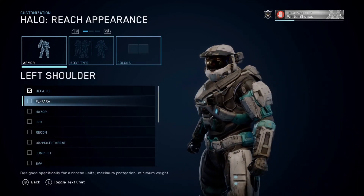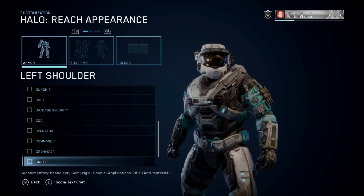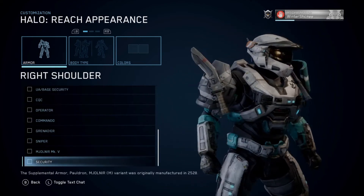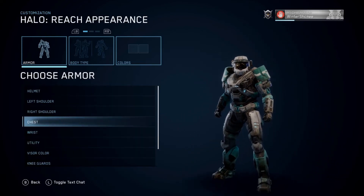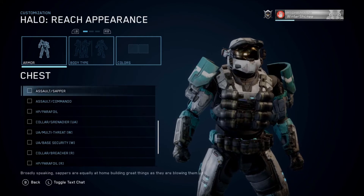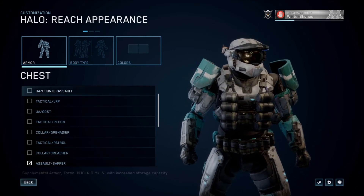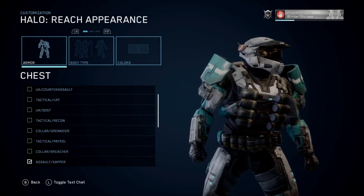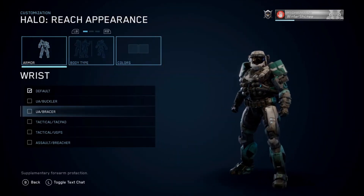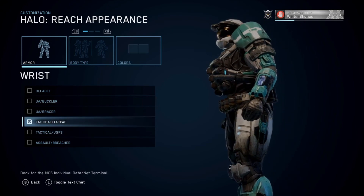Now moving on to shoulder pads. We got the standard bookwork ones. I really like Commando. There's many a good part. I think I'm always going to put on the security — except for the campaign, because campaigning you've got to look like a badass. Most likely this one. That one looks pretty good. We're going to go with this one actually.